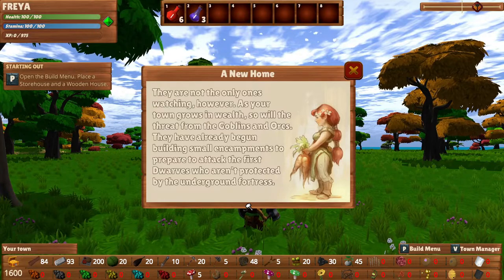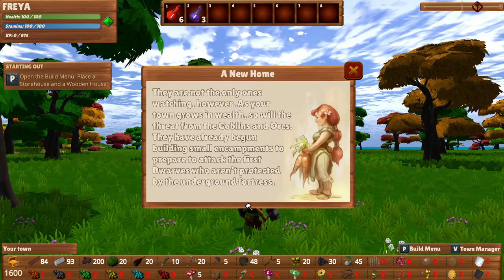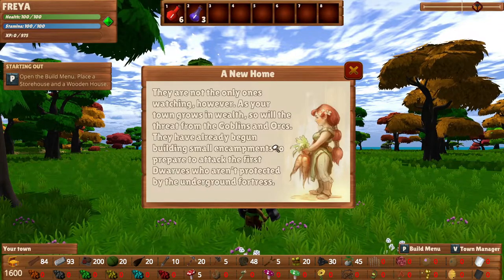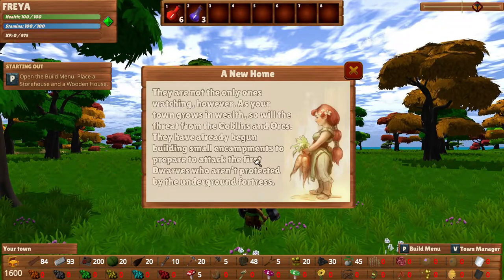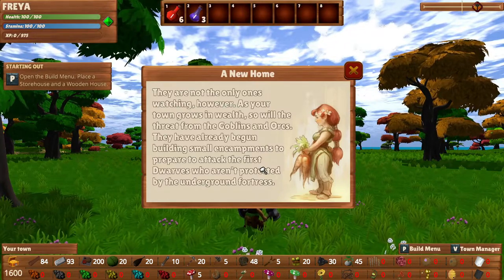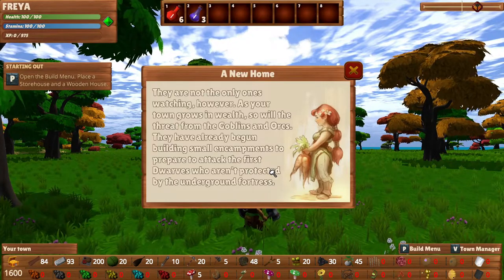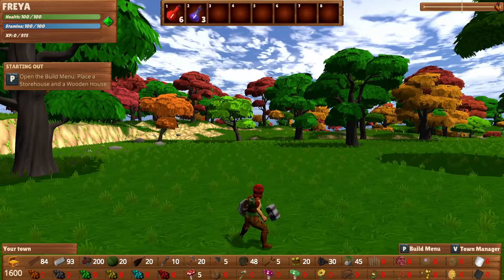'They are not the only ones watching, however. As your town grows in wealth, so will the threat from the goblins and orcs. They have already begun building small encampments to prepare to attack the first dwarves who aren't protected by the underground fortress.' This actually sounds a little bit like your town is going to be attacked, but that's not the case — at least not in this release version. Other players have been suggesting village raids where your village gets attacked, which I'm personally not a fan of. I hope if Jonathan decides to add it in the future, it will be a separate mode. Just to let you know that is not the case in the current version of the game.